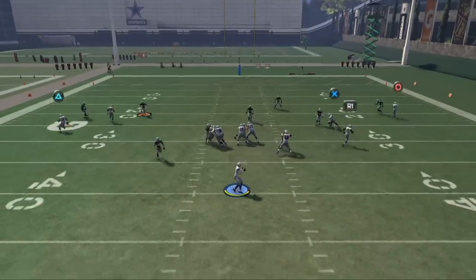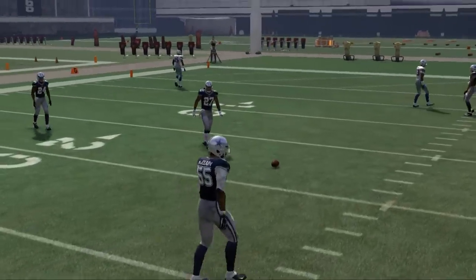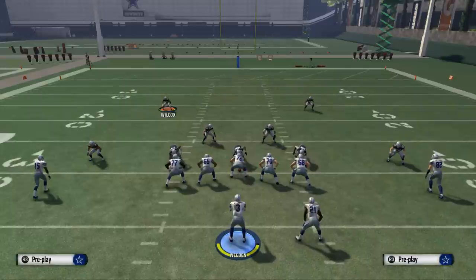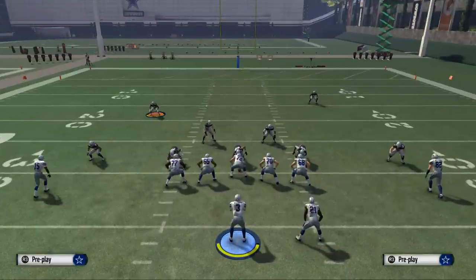The quarterback snaps the ball. All of a sudden he has a zone look, he hesitates, throws it under pressure, and has a bad throw. So that's how we like to use our zone pressure out of the nickel 335 odd. Remember, the play is overload 3 sky press.